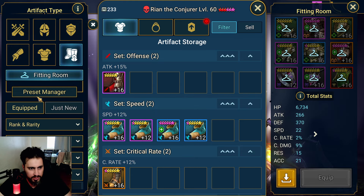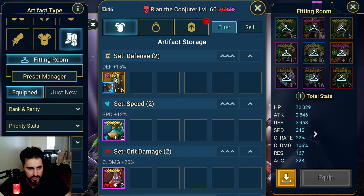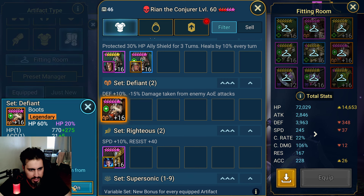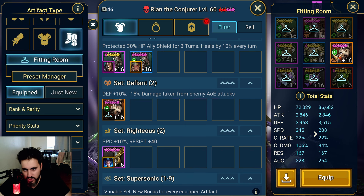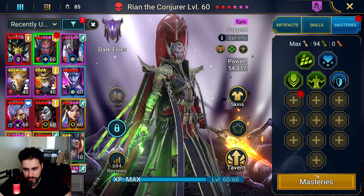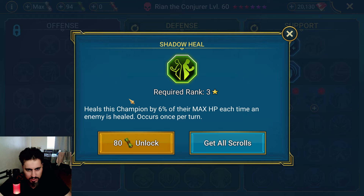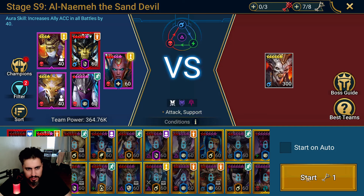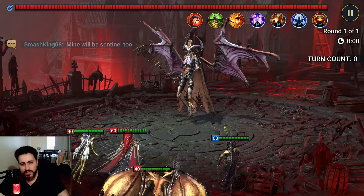He needs more HP — we need to switch this to HP. He just got KO'd. I have a double HP set for him so he is at 86K HP now, so that should be enough. Heal this champion — yeah, this one is actually great for Sand Devil. Let's do it again.